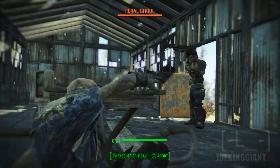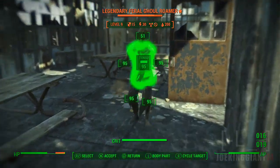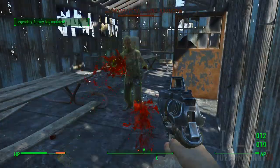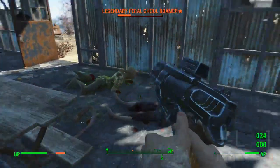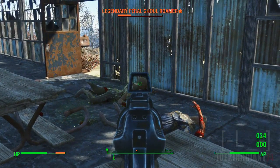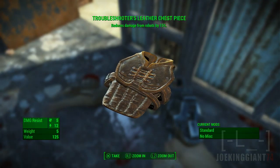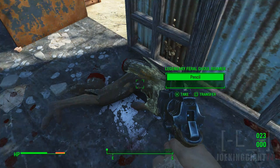Motherfucker! That one scared the shit out of me. All three parts and then the legs. Legendary Feral Ghoul Roamer? What? Well, I fucked it up already. That's the worst - I want to put on a troubleshooter leather chest piece. This gives damage from robots, 15%. I guess so.